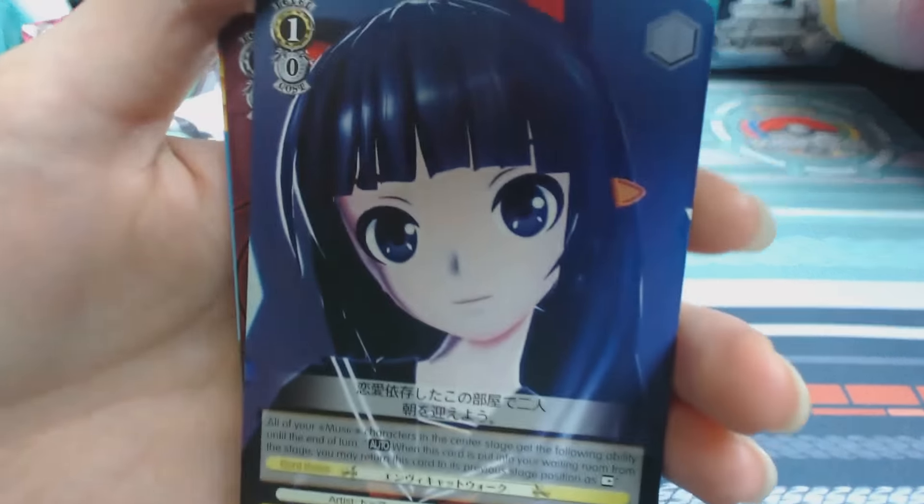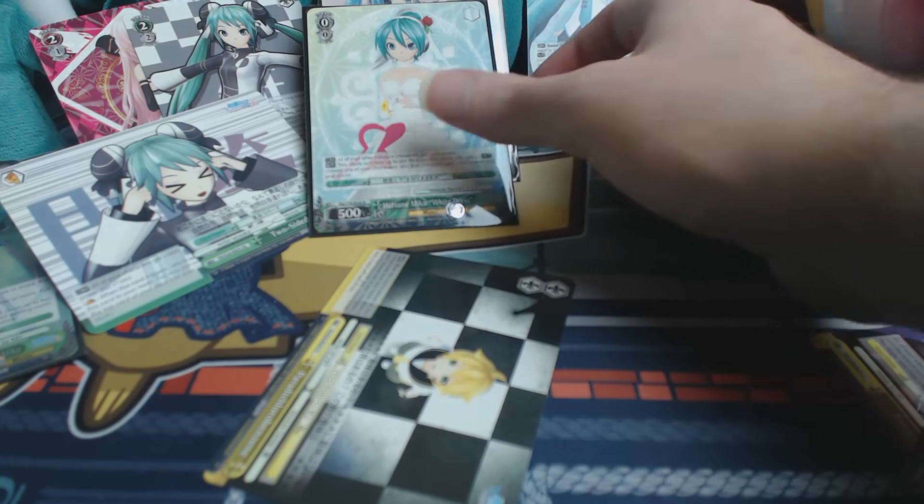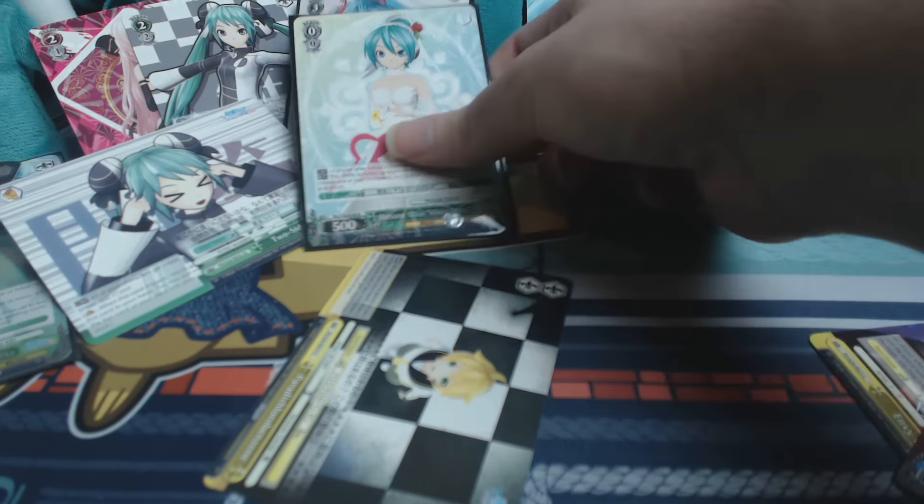Oh my god that outfit is so cute — I'm gonna save this one. We got a Hatsune Miku Version Three — it's a $5 card. I don't know much about this — if you're a Weiss player let me know how good or bad my pulls were based on what I'm seeing on TCGPlayer.